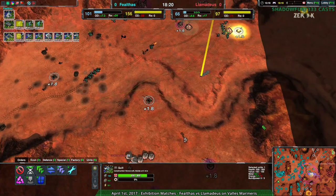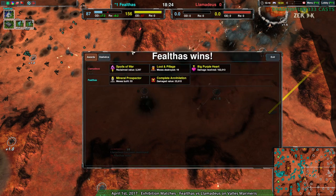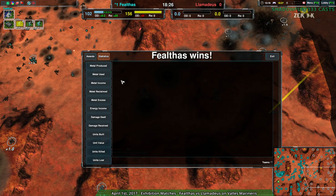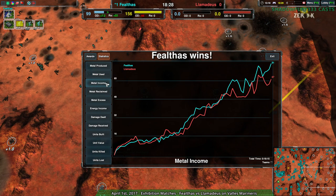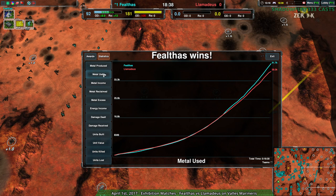At any rate, that is going to be game — Llamideus is throwing in the towel. I am very surprised they did not go for Air themselves, because like I said they had the opportunity and had air control for the most part. Fealthas just had a metal economy advantage the entire time — not much excess actually; for a 20-minute game, only 600 metal excess, which is actually impressive.